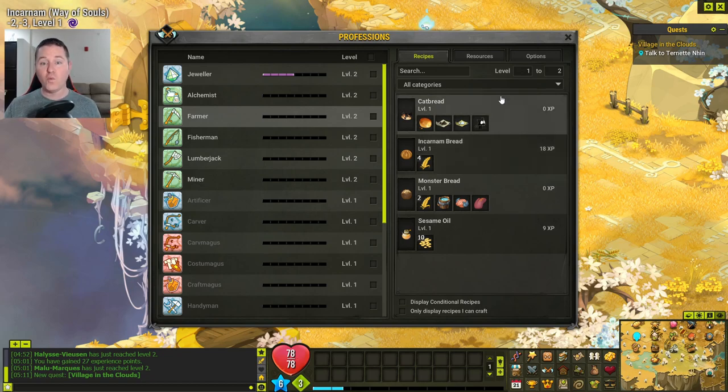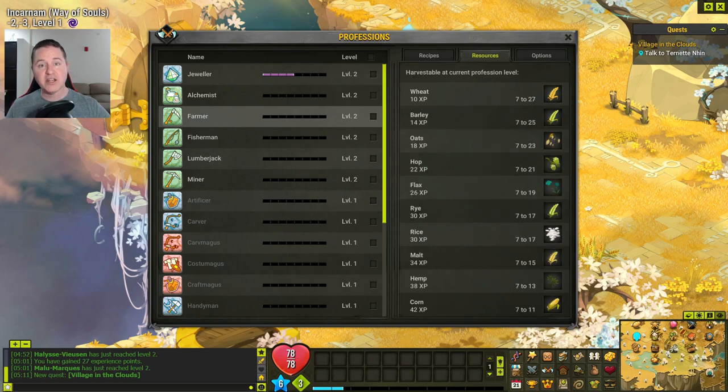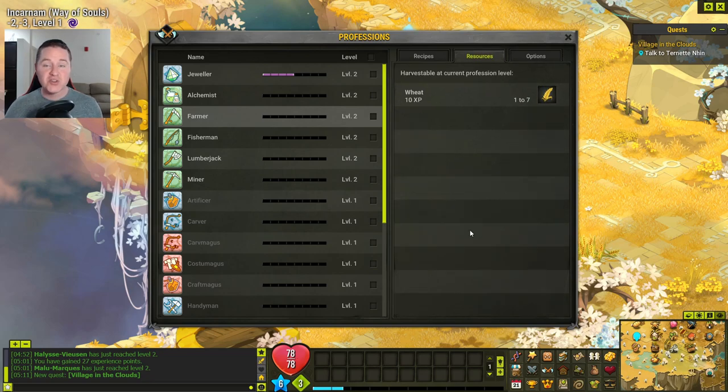If I'm going to go gather wheat, the resource tab becomes available. We can click on this and it's going to list all the items that my farmer is able to gather. Right now wheat is the only thing I can gather, but as you continue to level, more resources will get added here. Resources are just kind of spread out through the world. You'll find areas that are big farmlands where you can collect all kinds of cereals. You'll find areas that are very foresty so your lumberjack could cut down all kinds of trees.